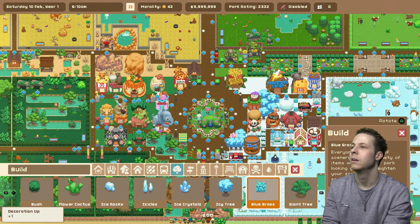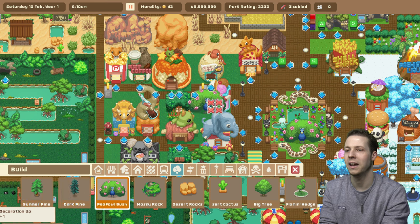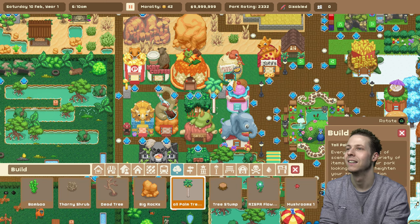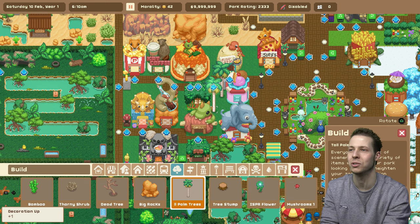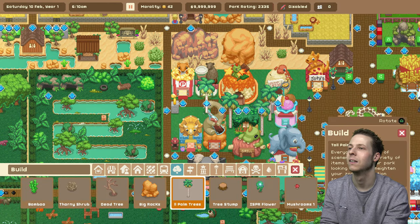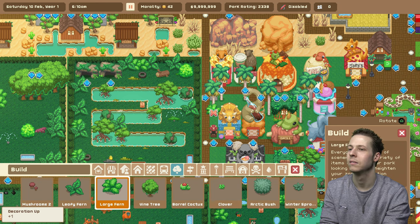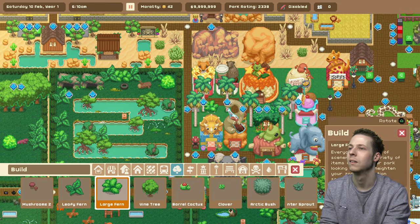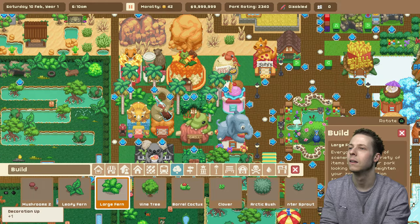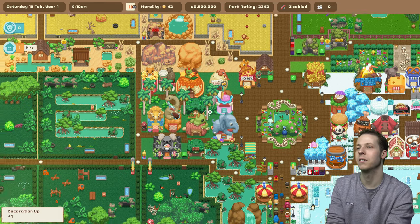There we go. And then over here we'll grab a couple of — I definitely ain't going to have room for that giant tree. I suppose we could get a few palm trees over here; I think they fit the whole dinosaur theme. Just a couple of palm trees. There we go. Right, let's have a quick zoom out.